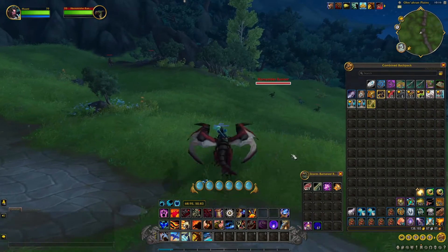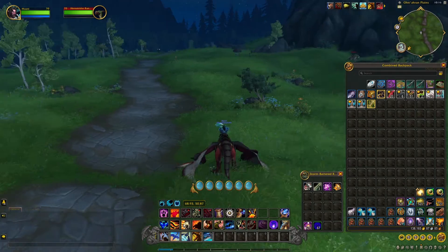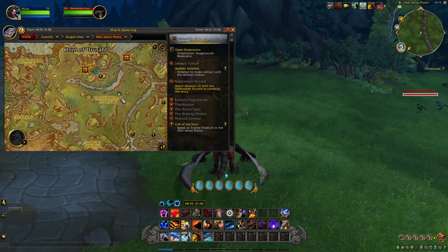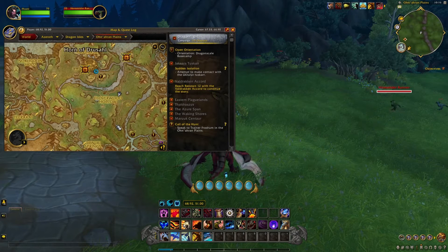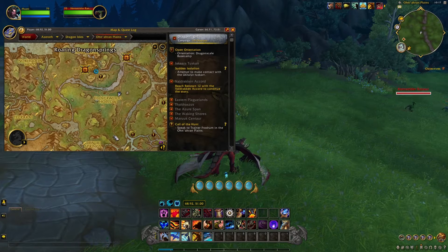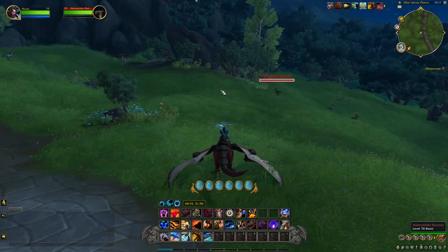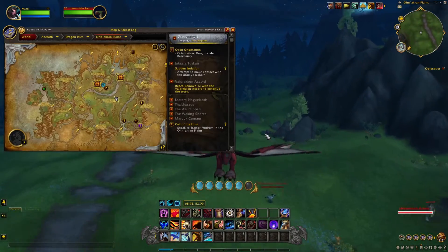I'm just going to show you my route, which is the best way to farm these and trigger the hyperspawn as well. What you want to do is start from this side right here, then fly all the way up killing all these mobs, break off and go around, back around and back down again to the beginning. As soon as you've done that lap, you should have all the spawns back down here again.